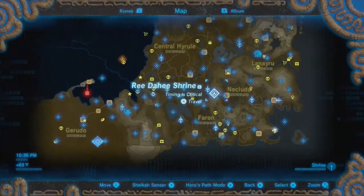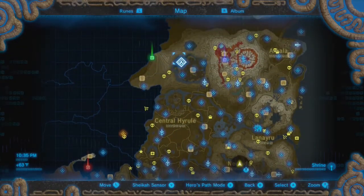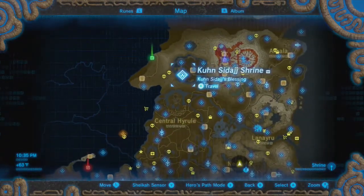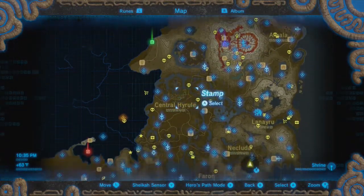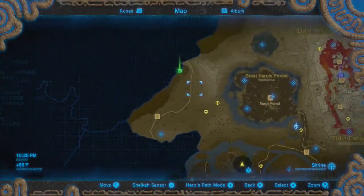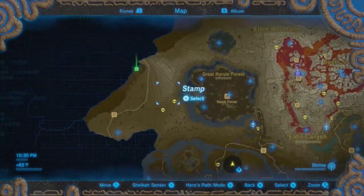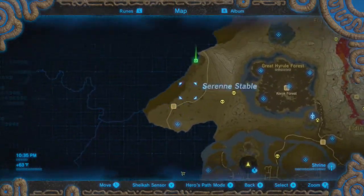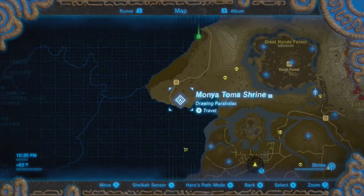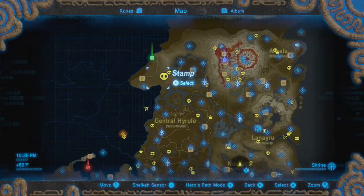Following that, we set out to uncover, or recover I guess, all of the lost memories that can be triggered in the known world. Which took us near the Korok Forest, in this strange little outcropping of map. We found the Serene Stables, another shrine, and a couple of bosses.